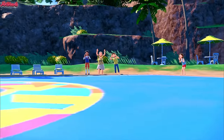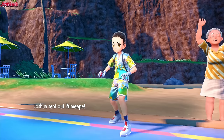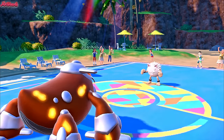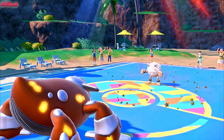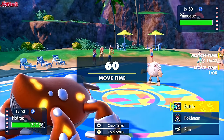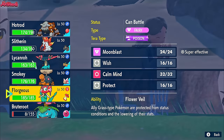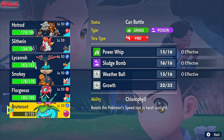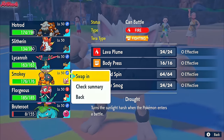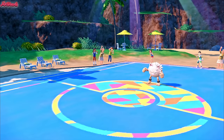They withdraw the Clodsire — what are they going to go into? Probably Flygon if I had to guess. Primeape — interesting choice because I could have Lava Plume there and burned it, but it doesn't matter. So let's go for Stealth Rocks. Now we'll switch out because we don't want to stay in against the Primeape — it's probably going to go for a Bulk Up or something along those lines. So we want to hit it straight away with something hard. I'm going to go into Torkoal first.